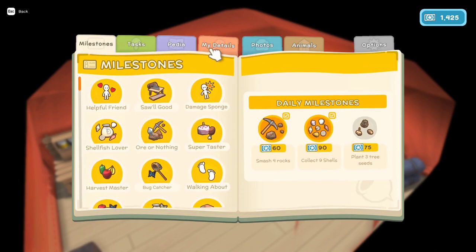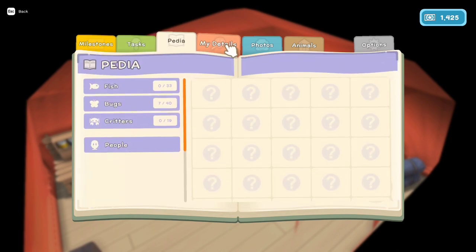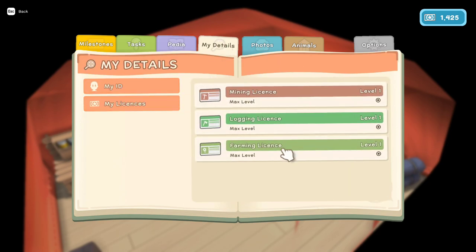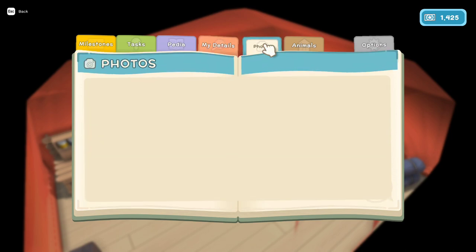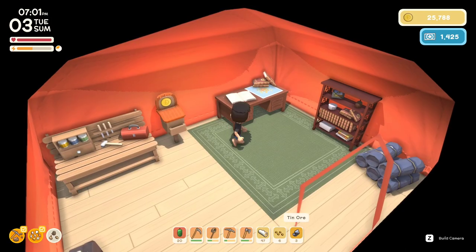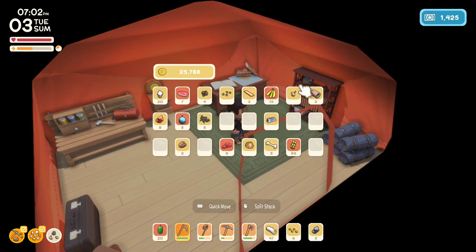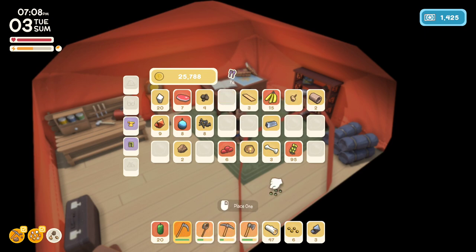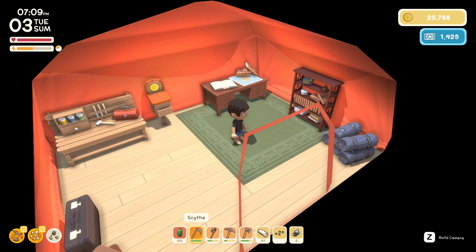It just says plant three tree seeds. I got the farming permit and the farming gave me the scythe, but the scythe didn't do what I expected. Maybe I have to hover over it. Scythe things — catch creepy crawlies, smash rocks, always chop down trees. It doesn't even tell you what to do with it. Maybe I'll try this one.